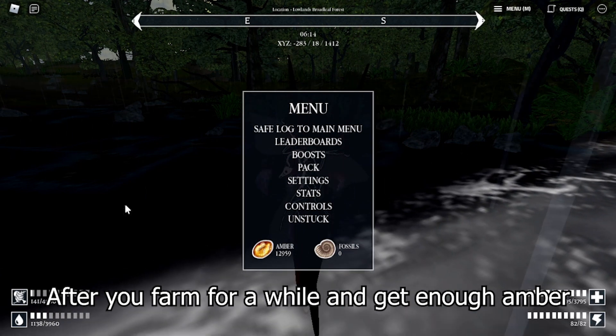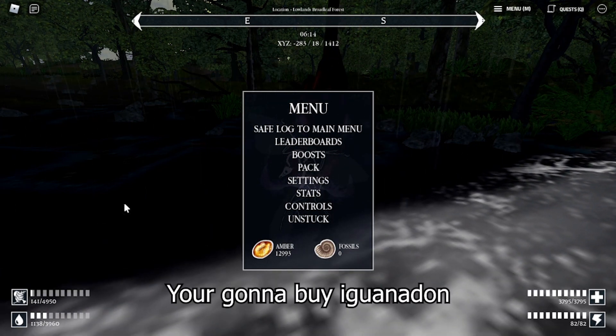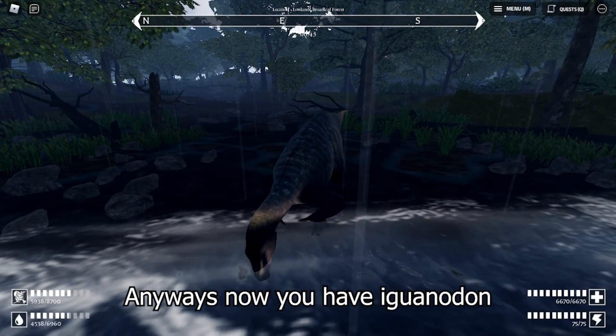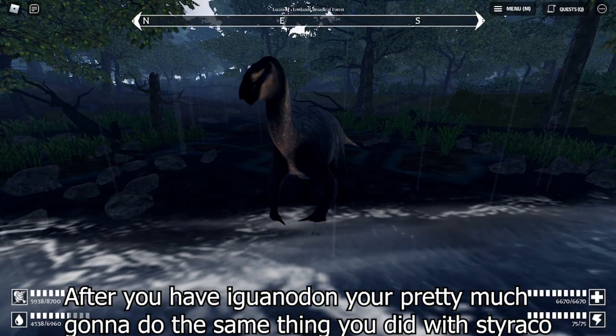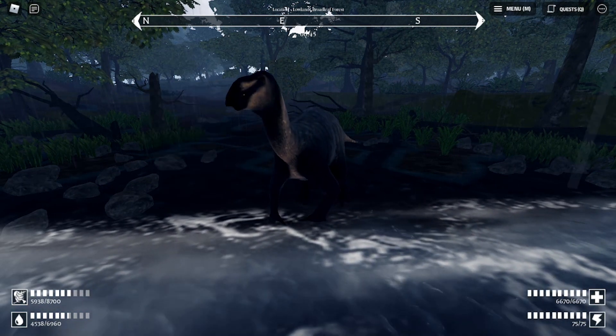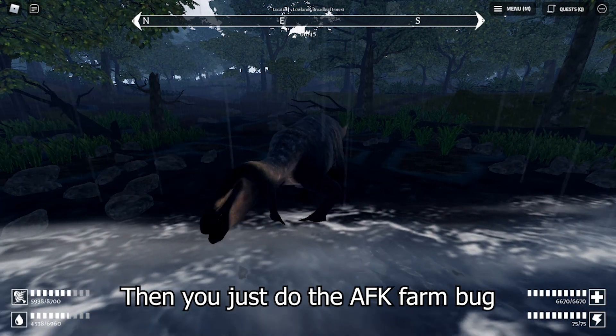After you farm for a while and get enough amber, you'll unlock Iguanodon. Now you have Iguanodon — after you have it, you pretty much do the same thing you did with Staraka: get a friend to place a nest, then just do the AFK farm bug.